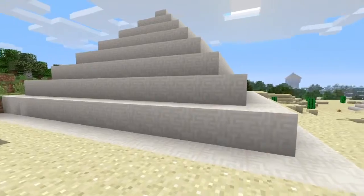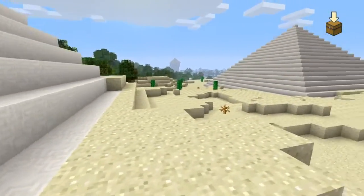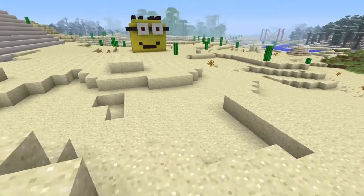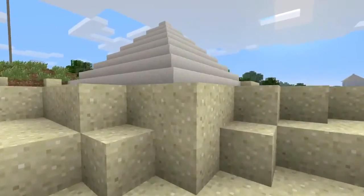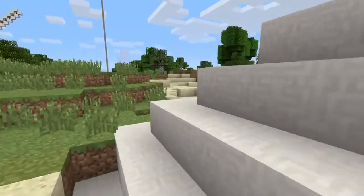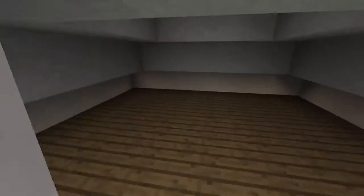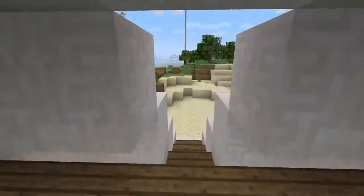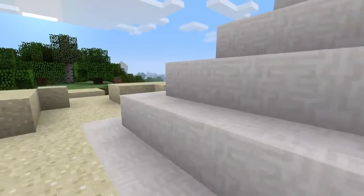We've got this pyramid here — you can see the Lonesome Tower in the background, and then this giant pyramid over here. There's JuJu Chicken's minion too. So if we have a look around this side, there is a little entrance — just a nice kind of space in here.